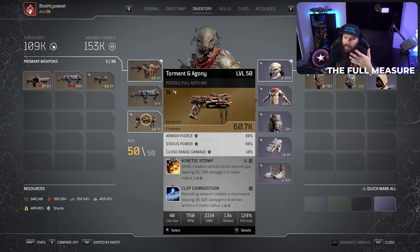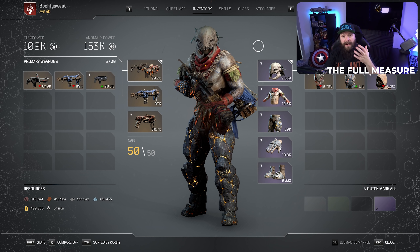For the pistol, the original version uses Kinetic Stomp and Clip Combustion. I have my mods set up a little differently and don't use this at all, but the point is that in between waiting for Moaning Winds to come off global cooldown, you can switch to another weapon and keep shooting to create Kinetic Stomp pulses around you. Since you're in close range to enemies, you can deal additional damage that way.